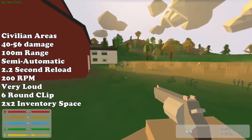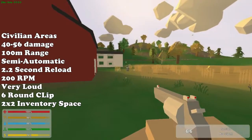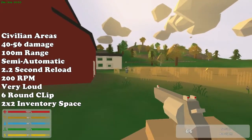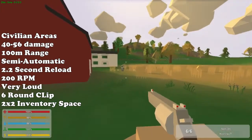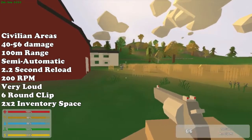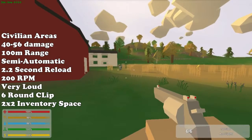Starting off, this gun can be found in civilian areas. It does 40-56 damage. It has a 100 meter distance and is semi-automatic. Its reload is 2.2 seconds. Its rounds per minute is 200. The noise is very loud. It has a 6 round clip.